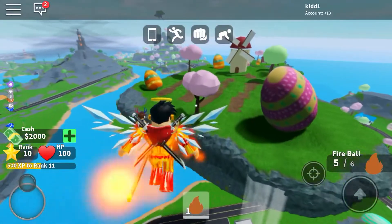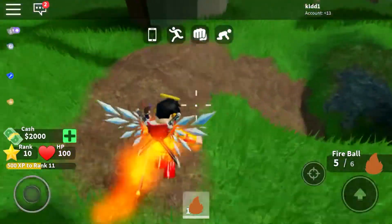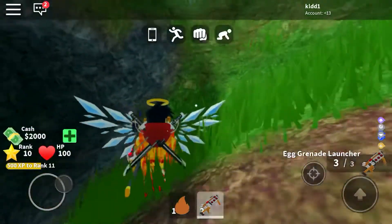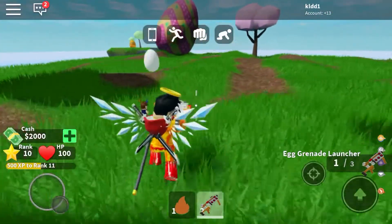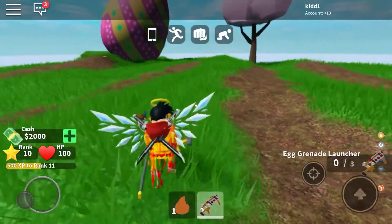When you get to this island, you go right here — there's a cave — and all you have to do is drop down. It's called the Egg Grenade Launcher.